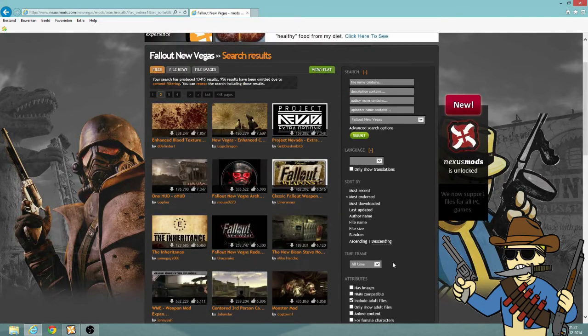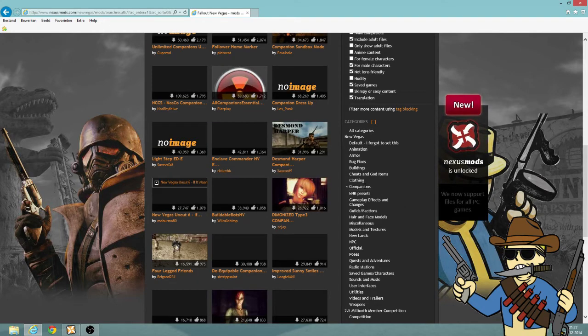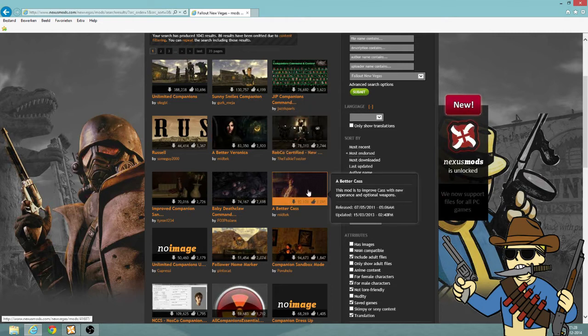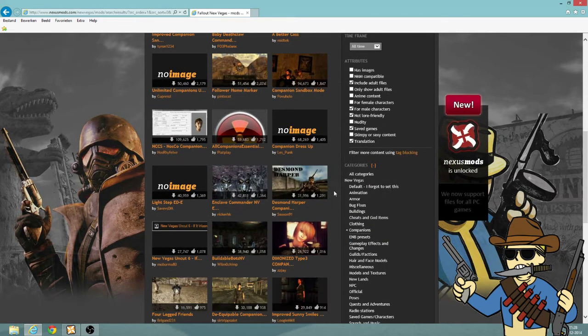A lot of cool mods. Let's go to companions — maybe I can advise a few good companions if you guys are into building your own little army. Of course Better Veronica, Better Cass — just basic, but they can really help your game out. Sunny Smiles companion — very good one, but they're all a little bit basic. I think Russell was a fun one, but you need a quest mod for that. If you want quests and companions in a combination, I can advise this one.